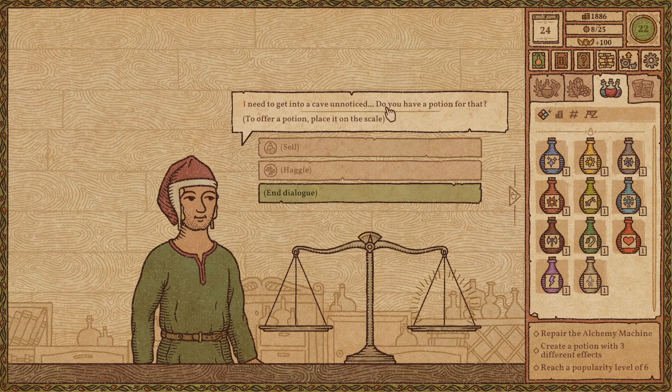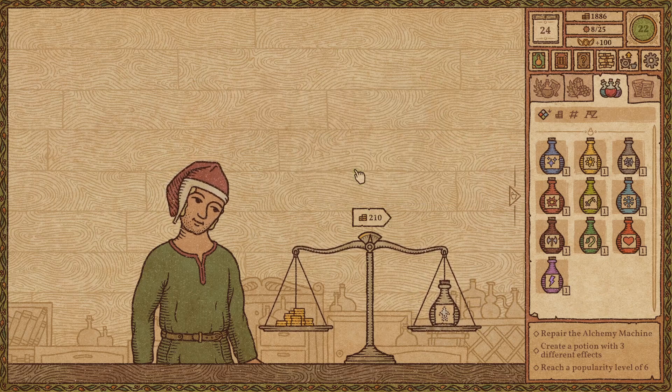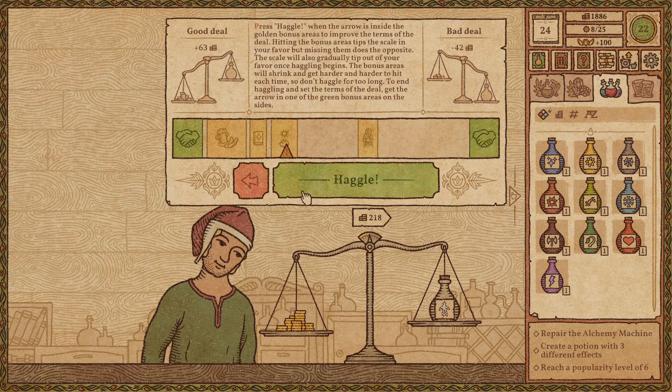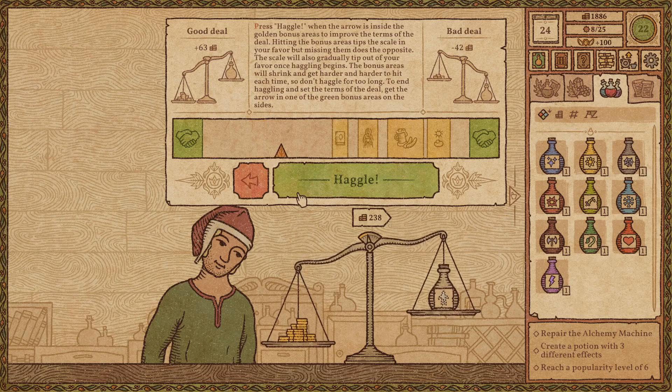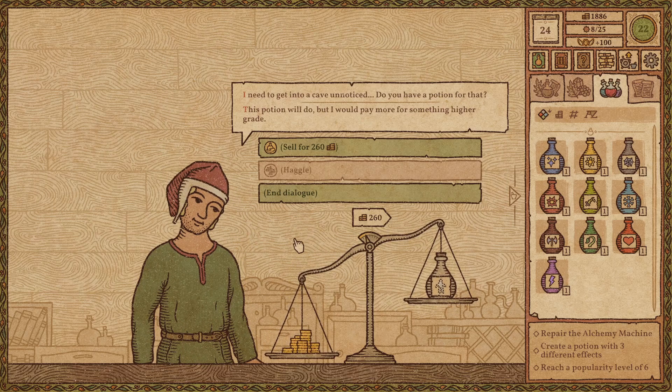I need to get into a cave unnoticed. Do you have a potion for that? As a matter of fact, sir, I won't go with one of my accidents, but — a side effect of trying to brew another potion is that I have generated an invisibility potion.